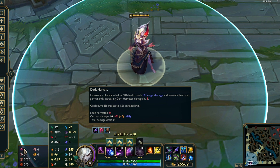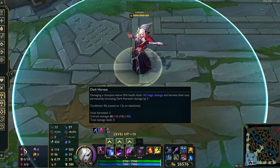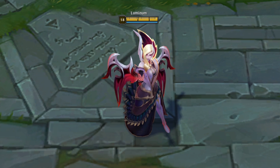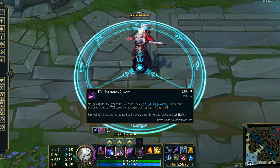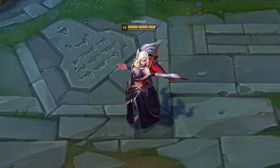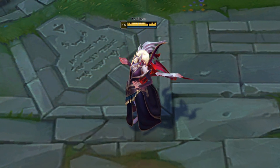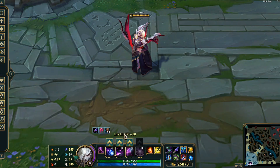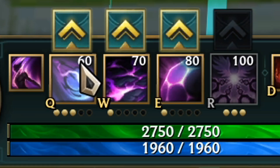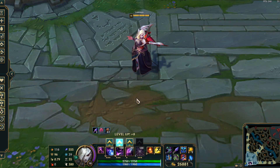For Dark Harvest to proc, you need to damage a champion below 50% HP, and that gives you the burst damage. But Morgana's laning phase is actually really weak, especially if you're maxing W. The way W works is that the more HP someone is missing, the more damage you do with it. The problem with Dark Harvest and Morgana's W is just trying to get them low in the first place. You can go Dark Harvest and max W in your own game, but I promise you'll have a hard time winning games consistently in support. That's why I recommend getting 3 points into Q for that extra burst damage, then maxing W afterwards, then finishing Q, then E.